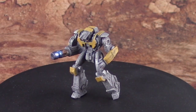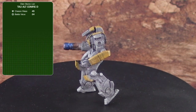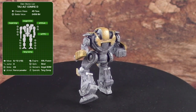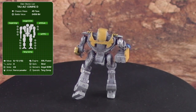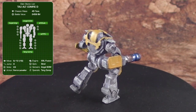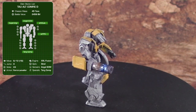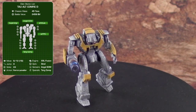This next mech is the Ta'o, and my favorite variant is the D. It also features a supercharger and a double XL fusion engine, although this one has ferro-lamellar armor — very tough. It has a substantial amount of armor for its size, especially with the ferro-lamellar. In addition to being very fast and tough, this particular variant packs an Angel ECM suite, a targeting computer, the ER PPC — the decapitator — and an ER medium laser to back that up.